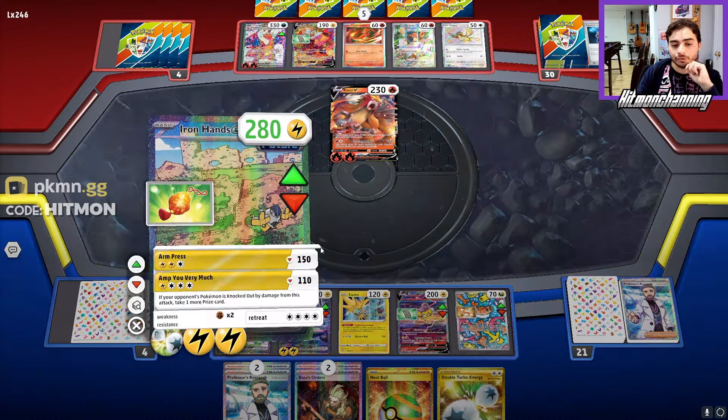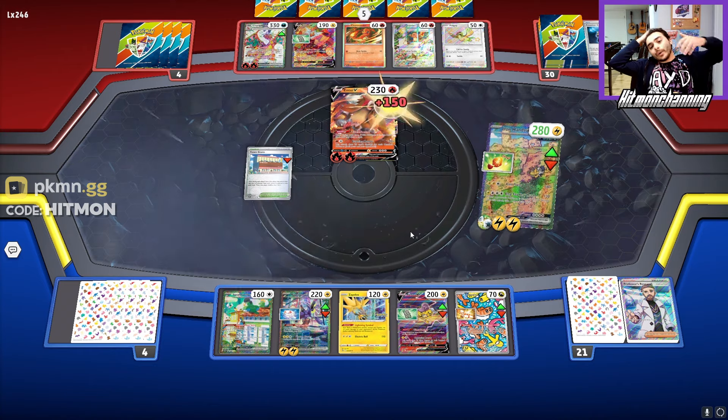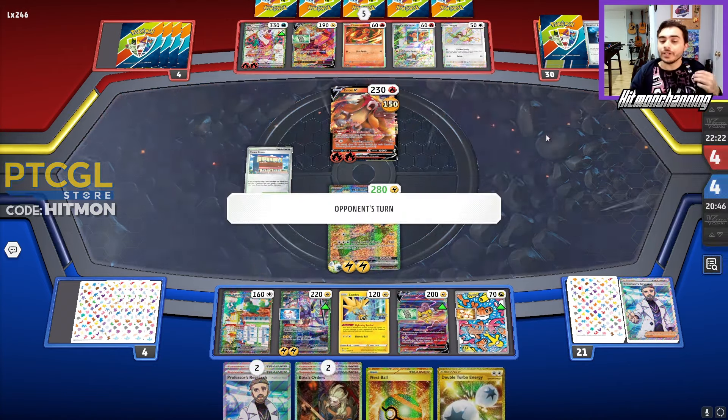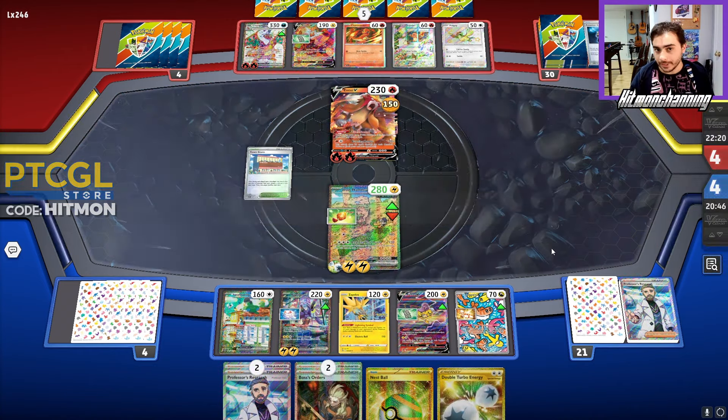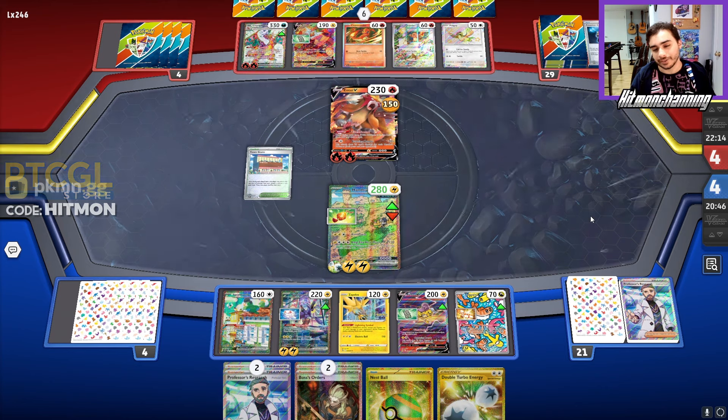I am going to go into the Iron Hands — risky play. I'm going to Arm Press for 150, and I can threaten KOing this Entei for 3 prizes. Now if they just have a Boss it might as well be GGs, because they have a Charizard established. If they have Rare Candy Pidgeot and the Boss, then we're kind of cooked here.